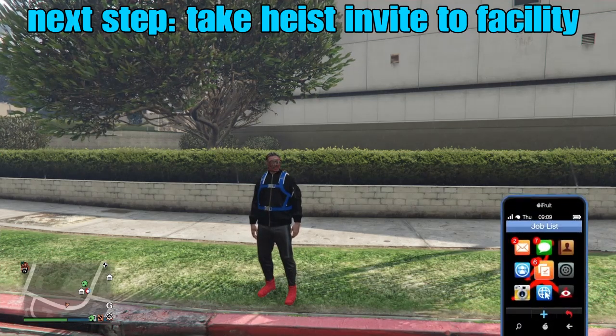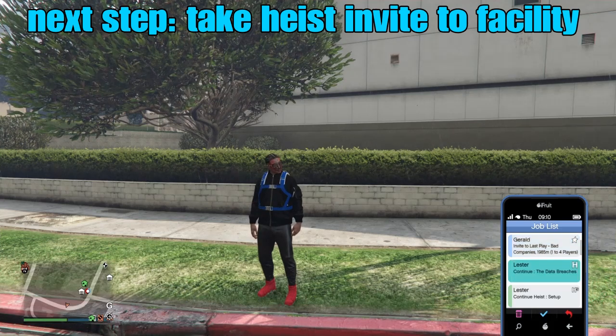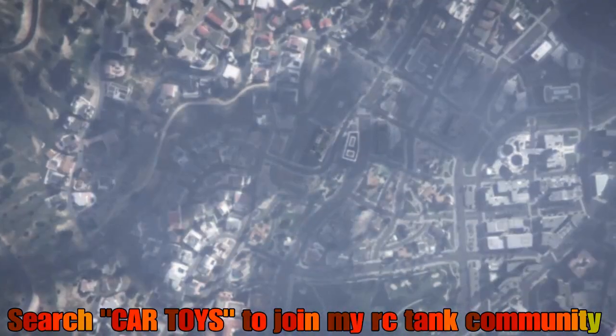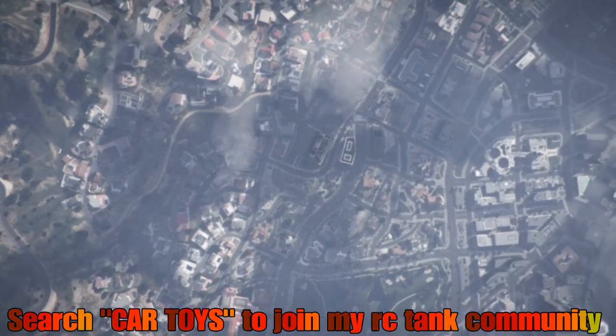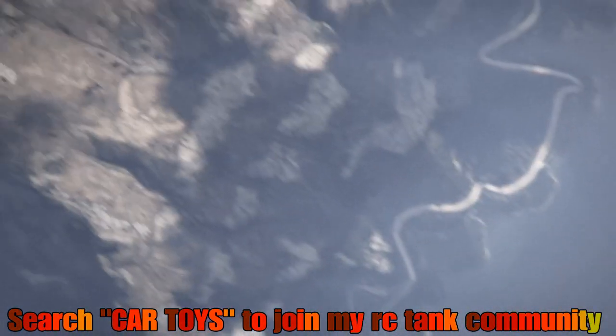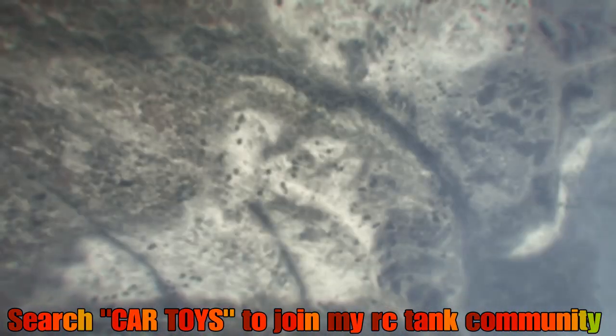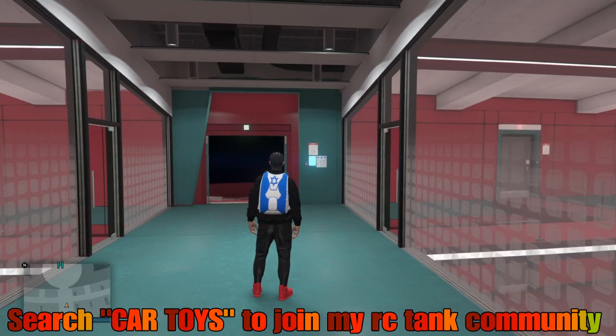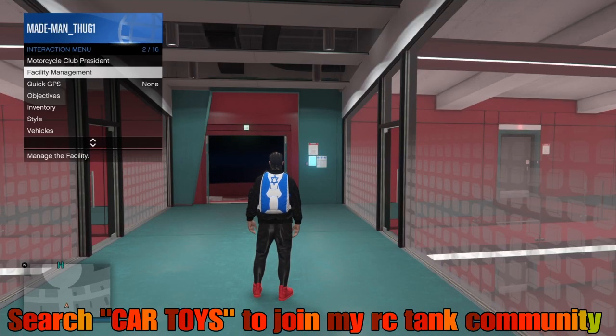Right now, you just want to make sure you're registered into your motorcycle club or your CEO organization. All we're going to do is take that Lester Heist invite straight over to our facility. That's our Heist invite, and it needs to be one of the finales. It's going to allow us to request any vehicle during that finale, so that's the reason we'll need a finale.